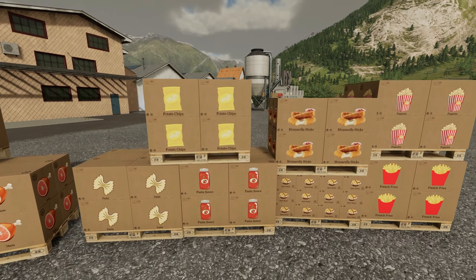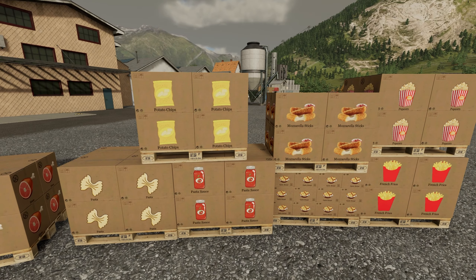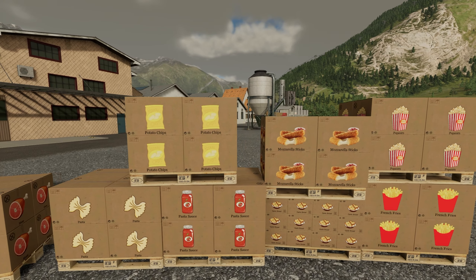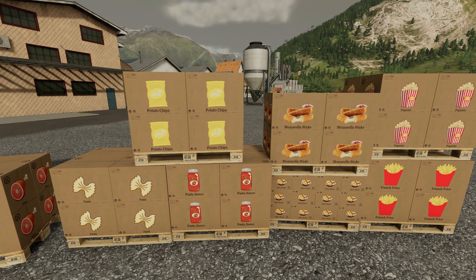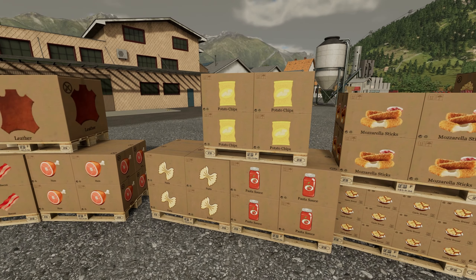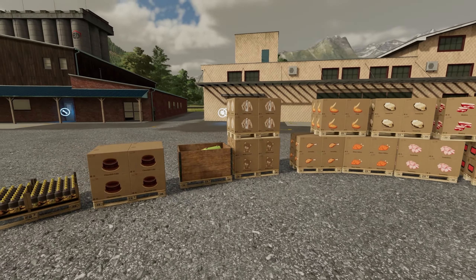From the factory we now have all these new products, with multiple different recipes for some of them: pasta and pasta sauce, potato chips, mozzarella sticks, garlic bread, popcorn, and French fries. Some of the products rely on other production chains. Mozzarella sticks require cheese and bread — something from the bakery and something from the dairy. Garlic bread requires garlic from the greenhouses, bread from the bakery, and cheese from the dairy.